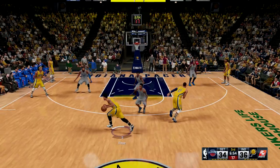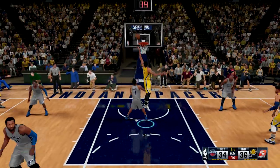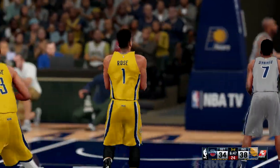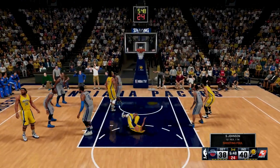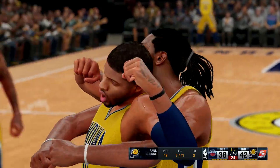Looking at the stats, we're pretty much tied with the Pistons right now. Look at D Rose — that was a nice move right there, that's what I'm talking about. Let me know what you think about the editing in the comments below. D Rose is honestly a beast, and look at PG — I'll take the and-one.